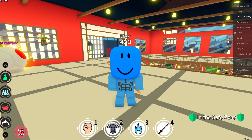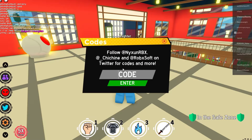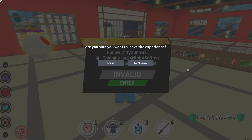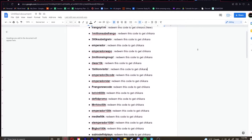The next game we have is Anime Fighting Simulator — not Anime Fighters, just Anime Fighting Simulator. Entering codes into this game is just so annoying; you put in a code, it works, and then you can't put any more codes in. That is why I have a document made for you guys with every single available code. I'll do a quick fly-through while I talk about liking and subscribing. It took me so long to find all of these codes, so I hope you guys are super thankful.